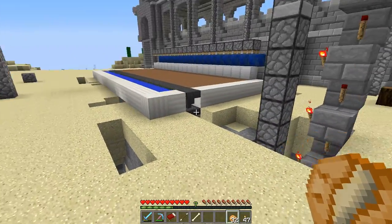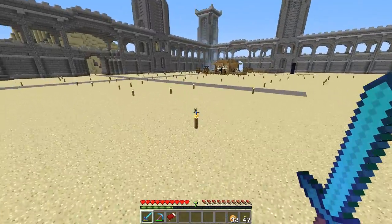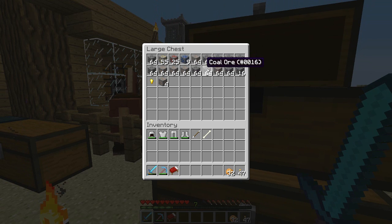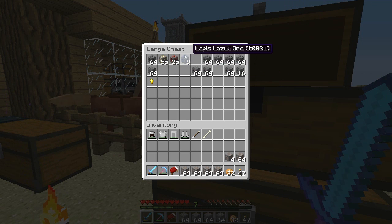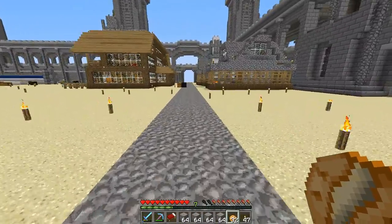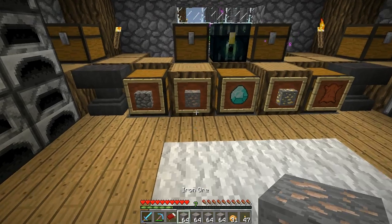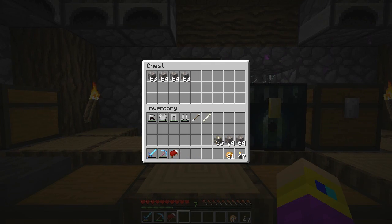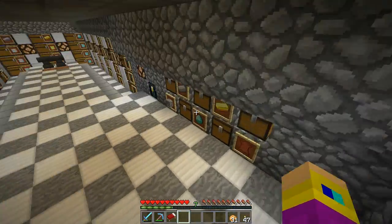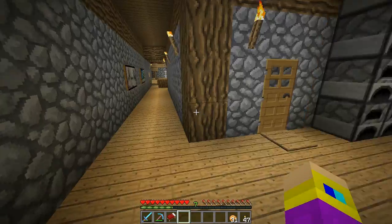I mined a bunch of stuff a really long time ago and haven't gotten around to doing anything with it. I'm going to take out all the gold and iron and start smelting. Here's how it works: the iron goes in here, the gold goes in here, and eventually it all cooks and goes down into these chests — here's where the gold ingots will go, and here's where the iron ingots will go.